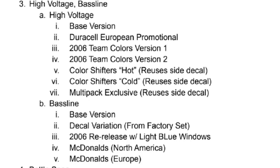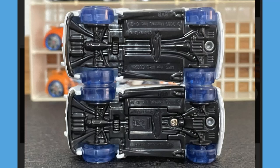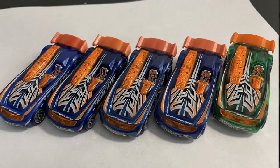And obviously there is a Baseline variation a lot of you guys know about — the clear wheels 2006 Baseline with light blue windows, which is also mega rare. Here's a photo of the two McDonald's Baselines — European and North American — and as you can see they have some different features on the bottom, which is why they are notable.